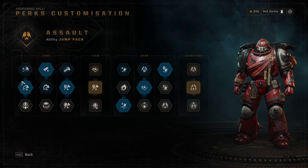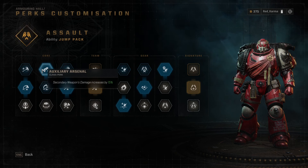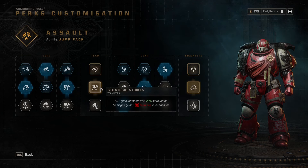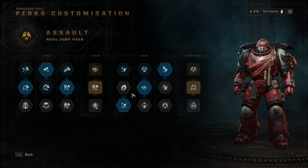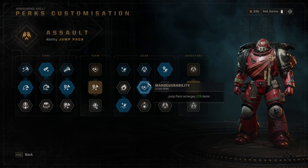My build for this Assault Class is fairly simple and revolves around damage dealing rather than dodging or gun strike bonuses. This is mainly to benefit how I personally play this class, so I am by no means saying this is the build for you or even some top-tier meta build you should rush out and apply to your character. The perk tree for this class is well made and I think people can craft their own version of an Assault Marine and have fun with any setup.